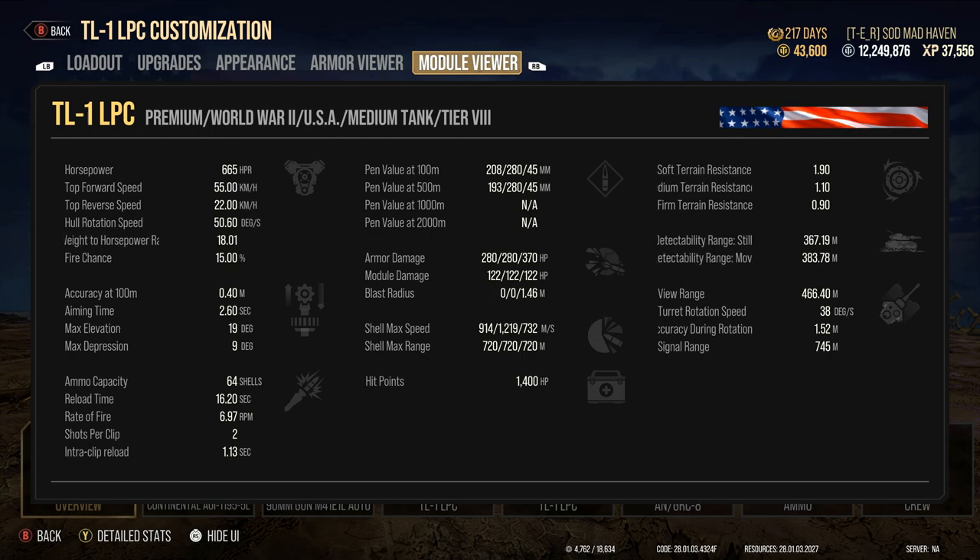Accuracy during turret rotation is 1.52 — not the greatest, there are some out there with 1.21, but there is worse out there, so I'd say this is about middle ground. You can snapshot really well on the move inside this tank if need be, even though your dispersion values are 0.4.